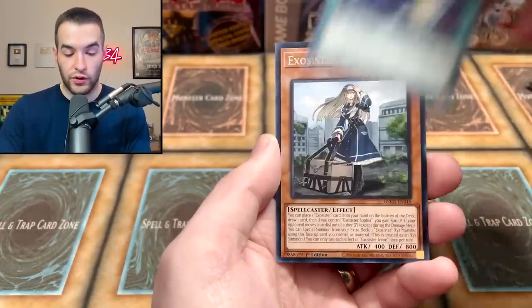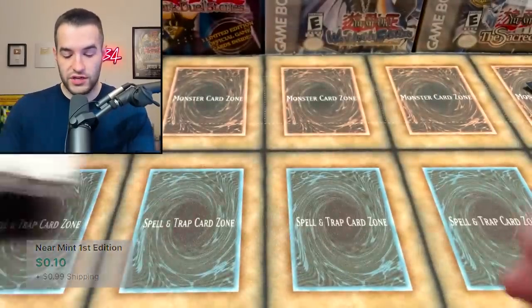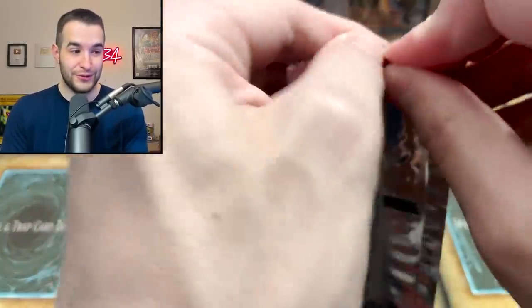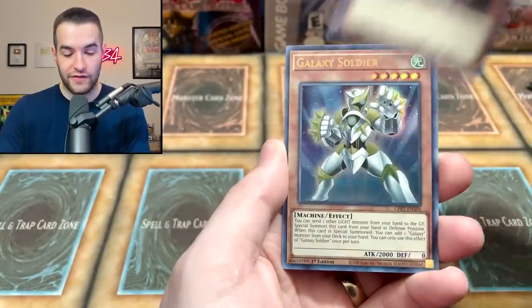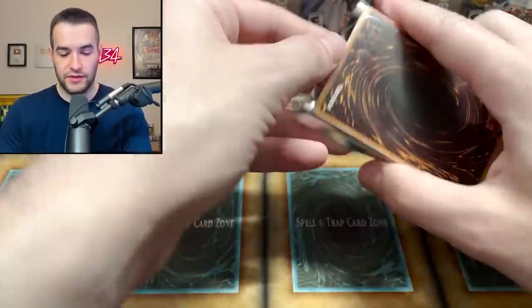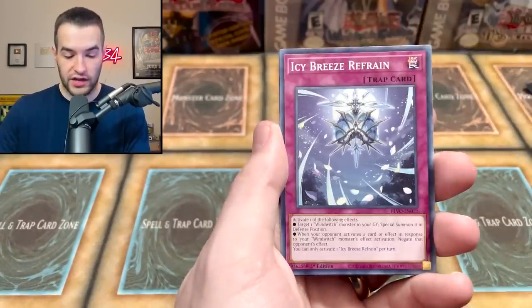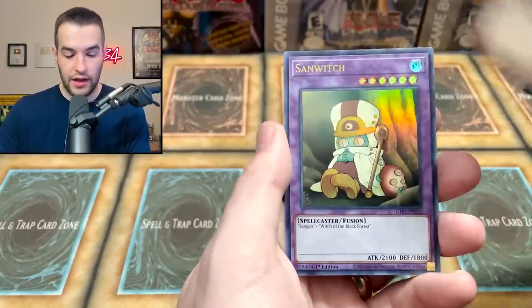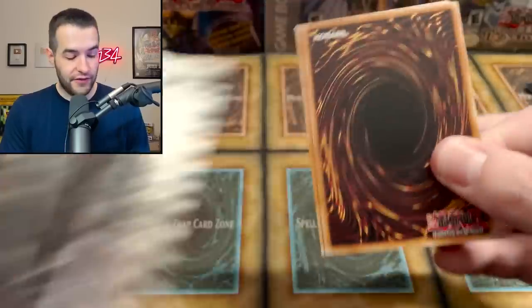Skull Servant, Armored Dragon with a clear new world, the Exorcister Irene, and Doom Star Magician from Pevo — Pendulum Evolution. Crimson Knight, Agent of Creation Venus, Galaxy Soldier — about a $3 card — Cyber Twin and Chimera Tech Mega Fleet. We are getting down to the last packs — this looks like 20 mystery packs total. We got the Ga-Ga-Ku, Shining, Icy Breeze, Rise Bell, and the Sandwich himself — getting a little hungry right now.